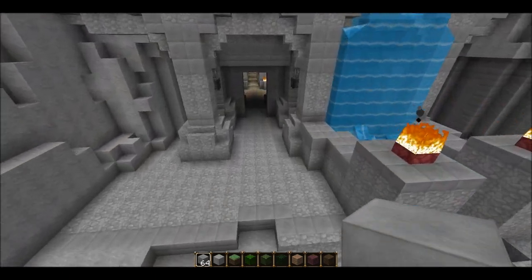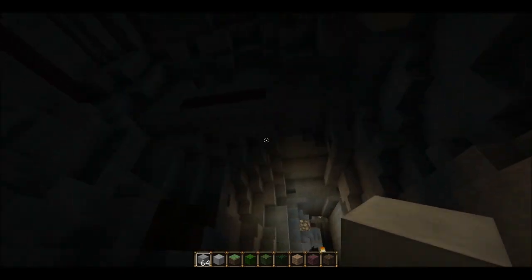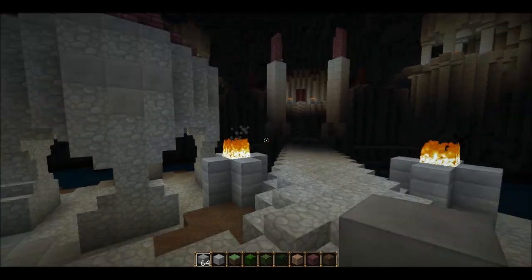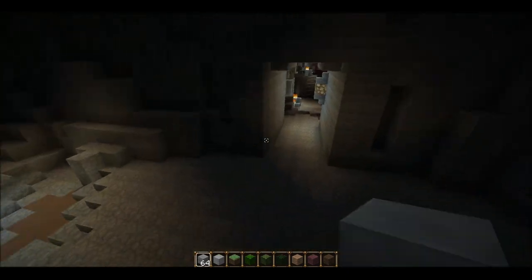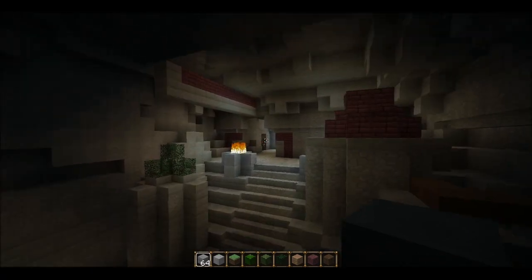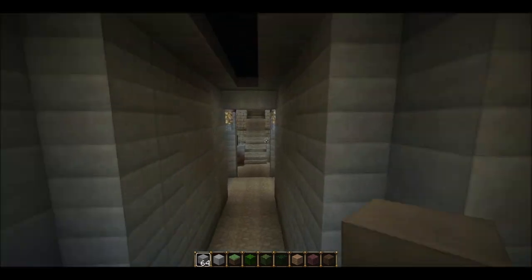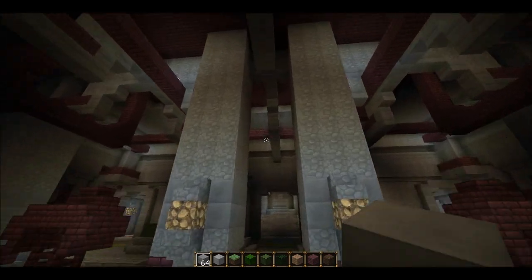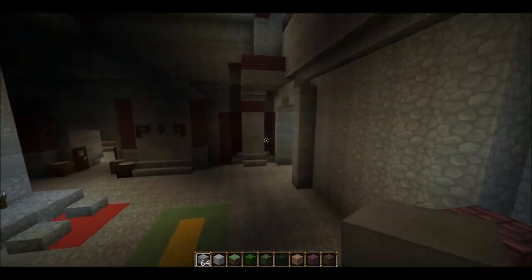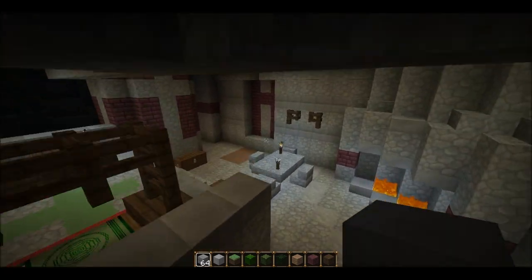I'll just go through the Understone Keep now to show you what is done in there. It's this little entrance hall, and this bit off to the side which I absolutely hated to build because everything is on a 45-degree angle. Over on the other side is the entrance to the Droma Museum, which hasn't been done. Here we've got the Jarl's throne room, and what I'm assuming are the Jarl's quarters.